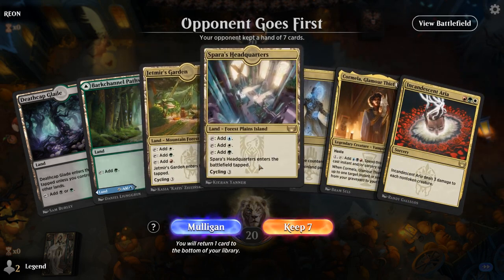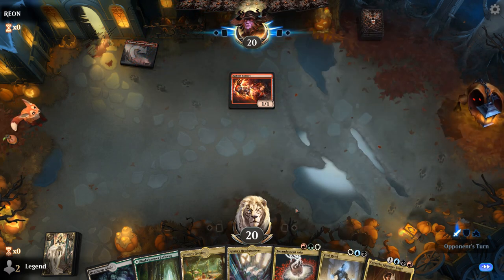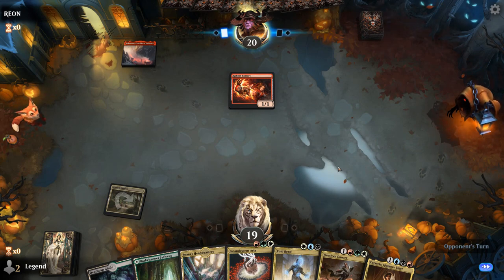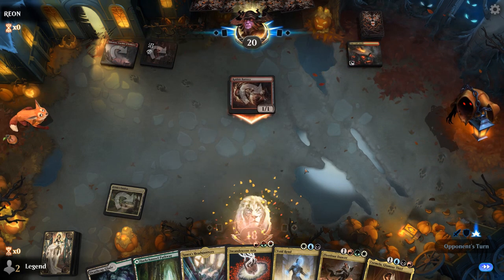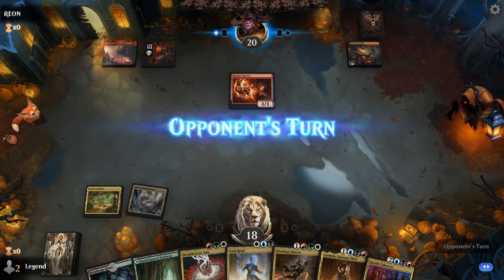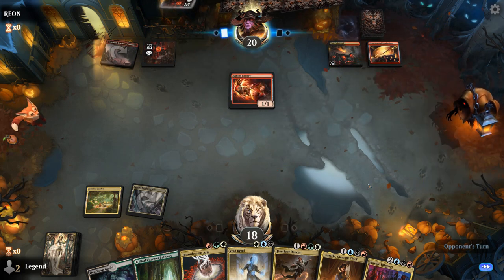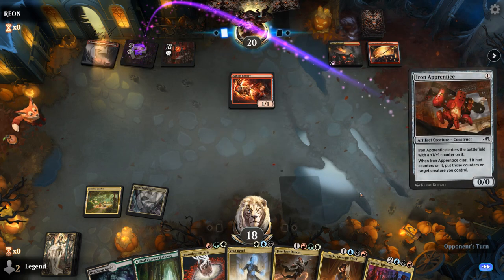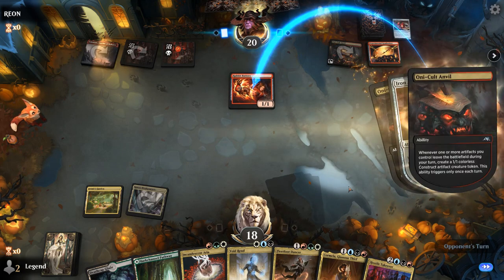Game three, we're on the draw with a reasonable hand — Incandescent Aria as sweeper and Voidrend to catch something larger. Opponent is on Mardu Sacrifice with only Cult Anvil on turn two. The Anvil is something we might want to Voidrend, since Aria isn't great at dealing with its tokens. Opponent sacrifices an Apprentice, puts a counter on their construct, then plays another Apprentice.